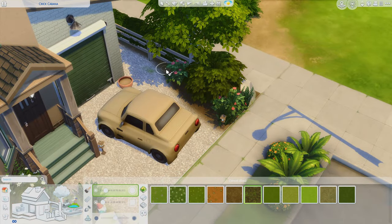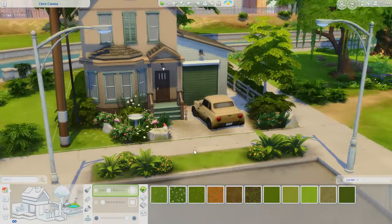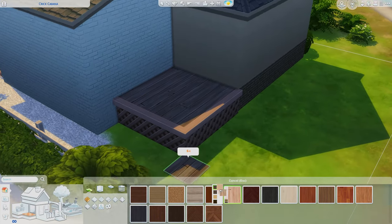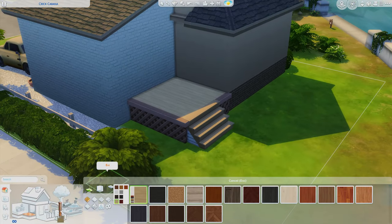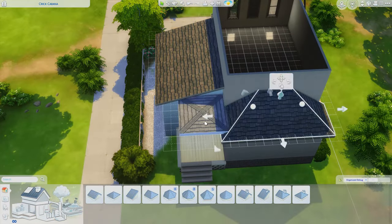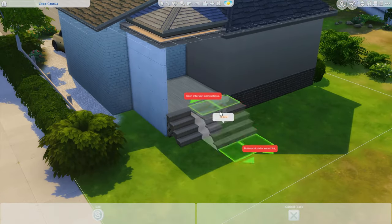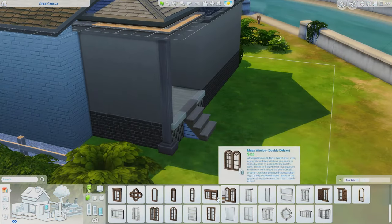I put a bunch of gravel out front, which is very common, especially where I'm from. Growing up in the mountains, paving wasn't realistic for a lot of people because it's hilly, so many people opted for gravel. It can wash away, but it just looks realistic. I can just hear the crunch of the gravel — that's such a satisfying sound. Since this lot is quite small, the backyard is also quite small.